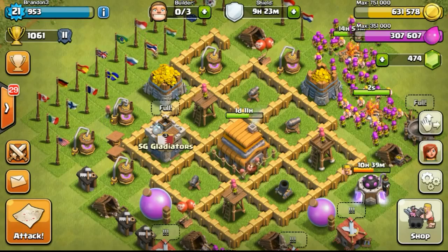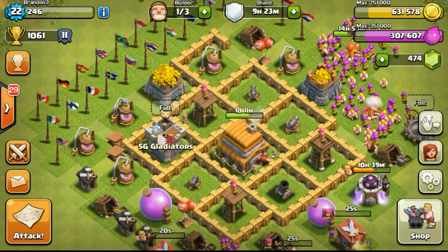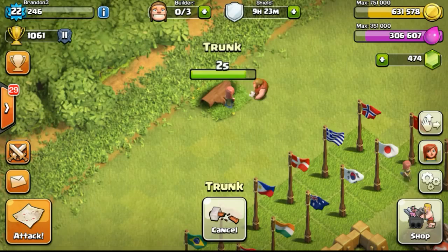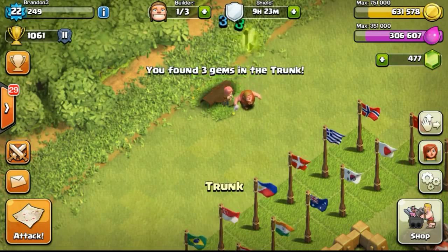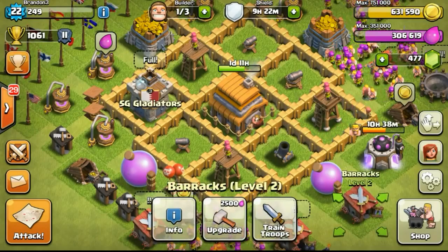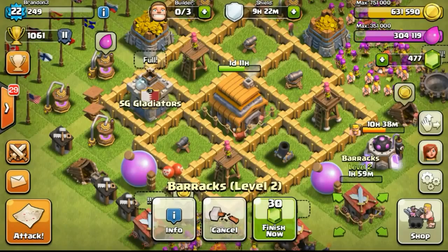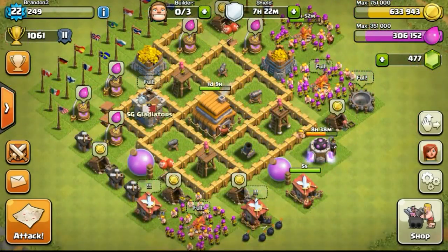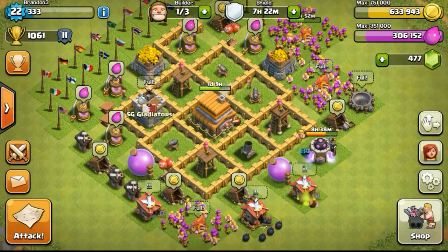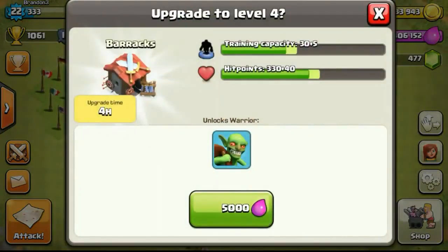The first thing I'd like to show you is that my army camp completed. Then I did some removal of obstacles to get some gems — from this particular removal I got 3 gems, which is not too bad. Then I went to do some more upgrades, and the first thing I upgraded was my barracks. I wanted to unlock more housing space to train more troops, so it's easier to stock troops in my army camp.